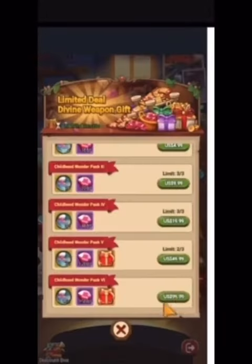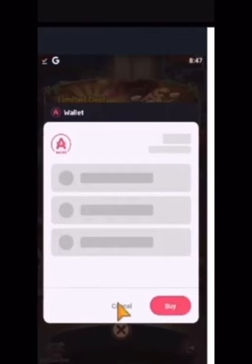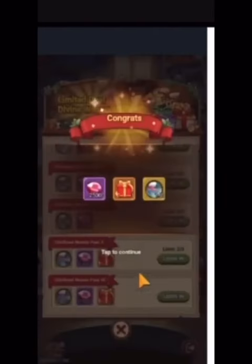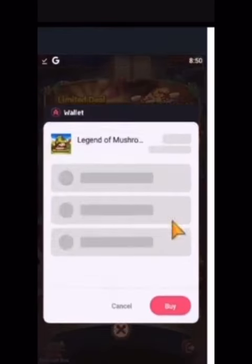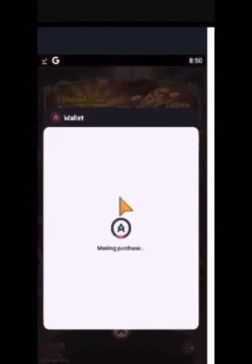If you are going to spend money on this game, spend responsibly. Use the Aptoid app store and get up to 35% off on all in-game purchases. Use the promo code mushroom5 — you can see me doing it in the background. The information on how to do so is in the description to the video.